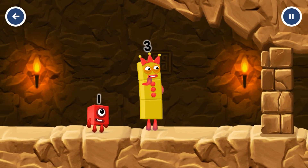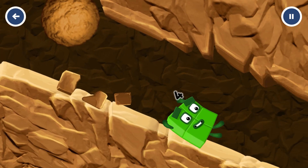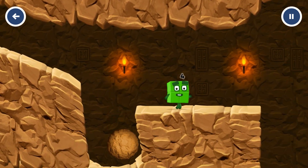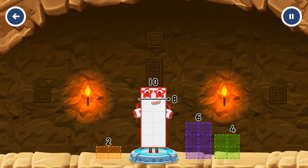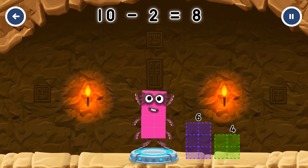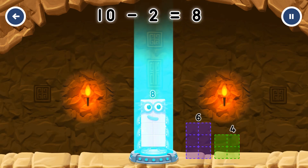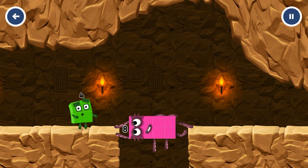I think three might need one's help to get past that wall! Ten minus two equals eight — you got it! Eight. Octoblock — yes! I'm not so sure four is going to fit through there. You made it!